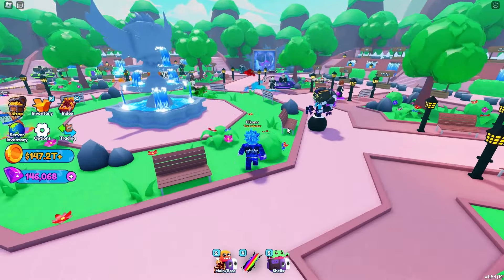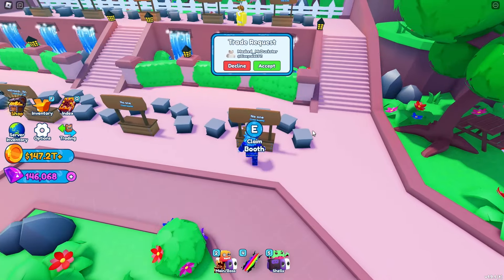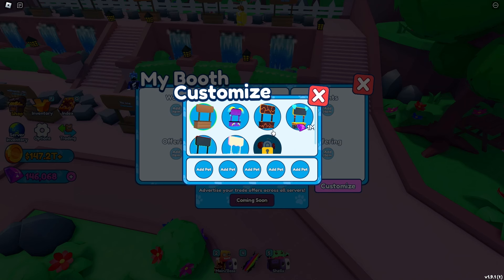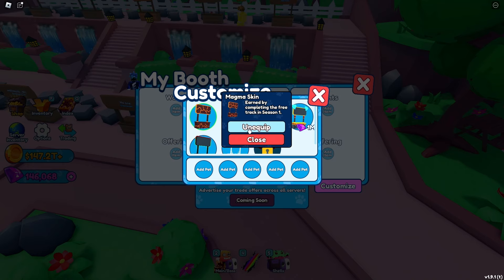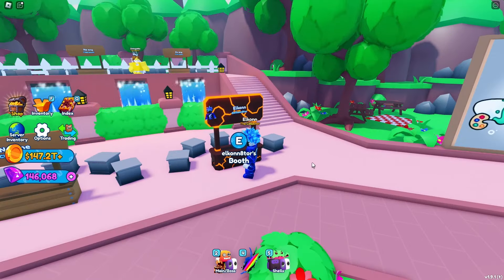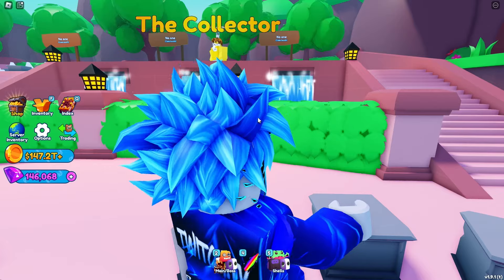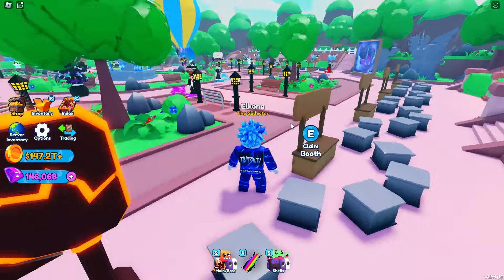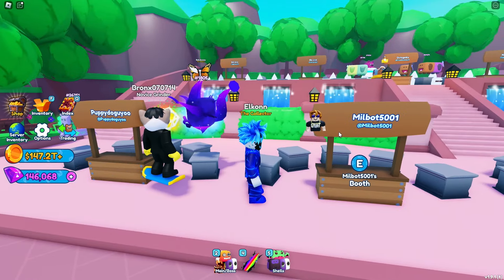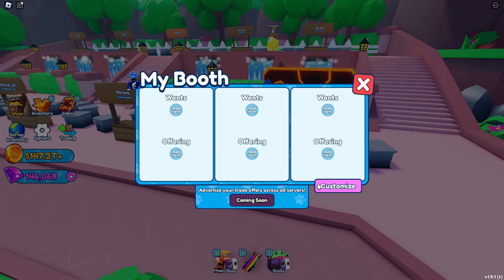We're now going to the trading plaza to check out the booth customizations. We claimed a booth and here is the magma booth — it's actually called the magma skin, earned by completing the free track in season one. We equipped it and it looks really clean! Though the picture doesn't quite fit on the booth itself — it hangs off on every booth, which looks a little awkward and definitely needs to be reworked.